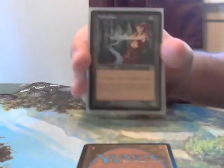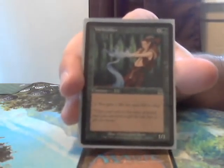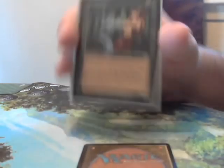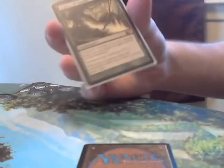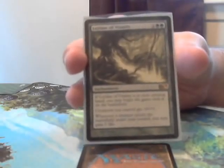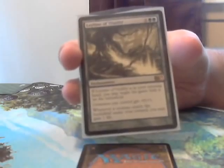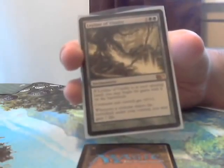Wellwisher is a 2-cost 1/1 that says tap — you gain 1 life for each elf in play, including your opponents'. Then we have Leyline of Vitality — if you have this in your opening hand it starts in play already. It gives creatures you control +0/+1, and whenever a creature enters the battlefield under your control, you can gain 1 life. Pretty sweet.